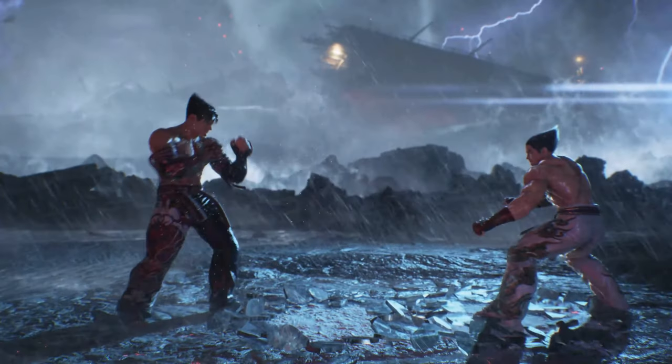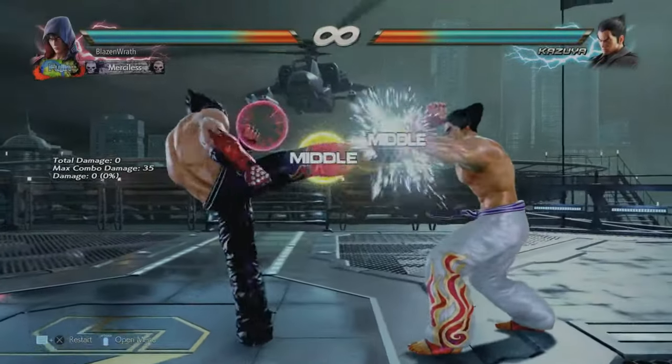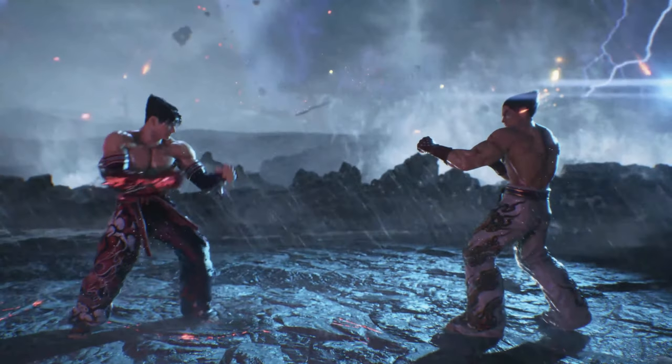Right there is Jin's 2-1-4. Very good string for him — not much to talk about except for the amount of pushback on block, which is not the case in Tekken 7. And that was Kazuya's forward-forward-3. Another familiar move, and again much like Jin, a lot of pushback on block this time — not the case in Tekken 7.